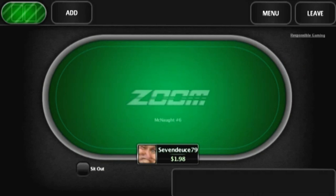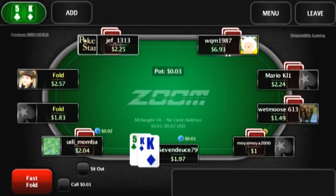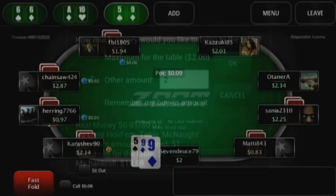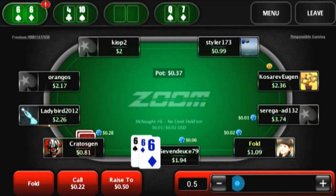The table interface itself is pretty well laid out, however the tick boxes are a bit on the small side. Adding and closing tables is quick and easy, and can be done right on the game screen, so you don't have to miss any hands.